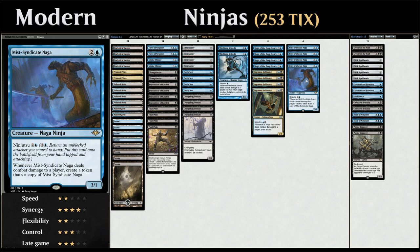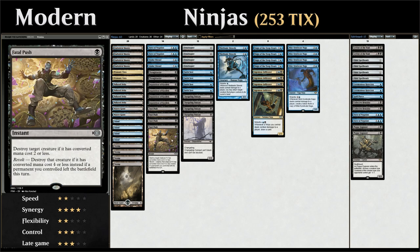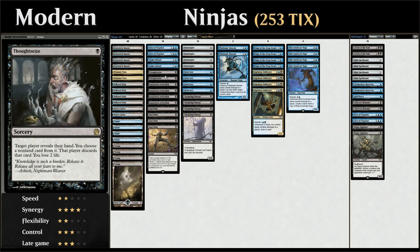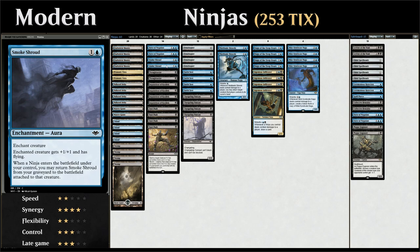For interaction: four copies of Fatal Push as a cheap removal spell, with six fetchlands to enable revolt. Six discard spells — four copies of Inquisition of Kozilek and two copies of Thoughtseize. We also have two copies of Smoke Shroud, an enchantment aura that gives a creature +1/+1 and flying. When a ninja enters the battlefield under our control, we can return Smoke Shroud from the graveyard attached to that creature, so even if they kill the creature with Smoke Shroud, we can still get it back.